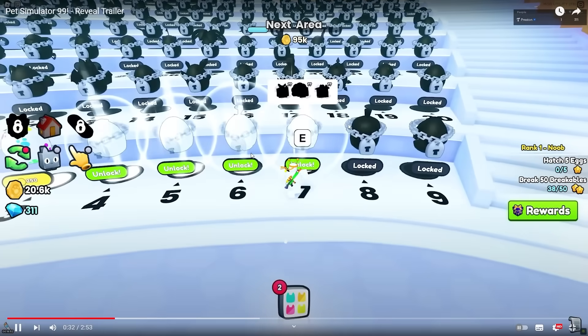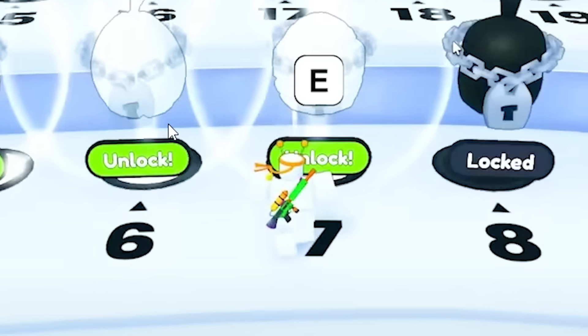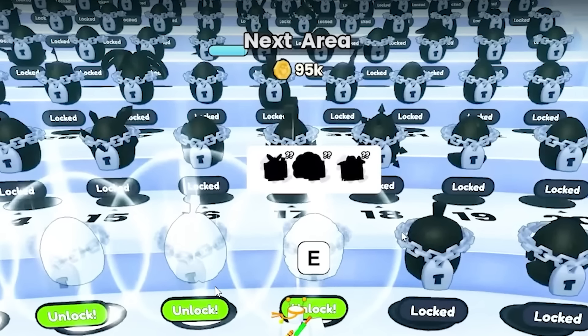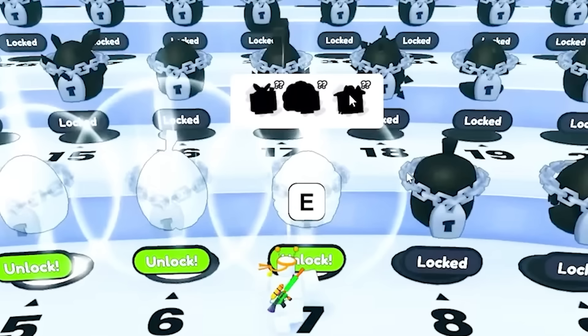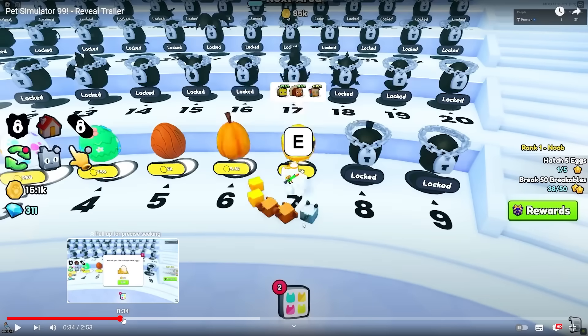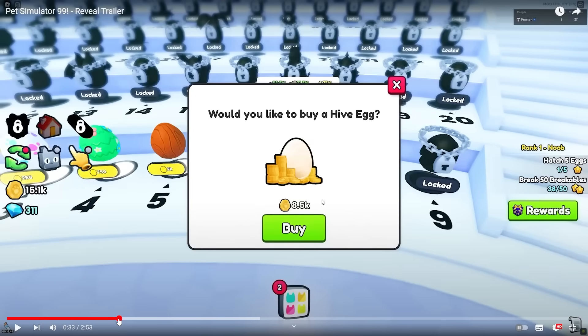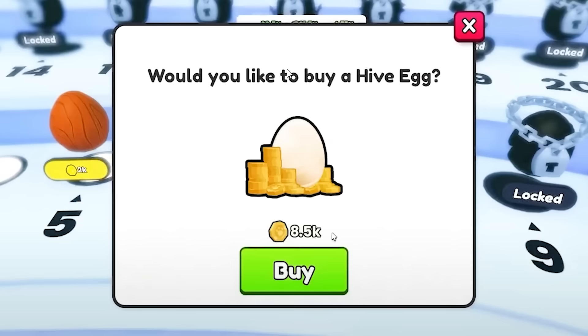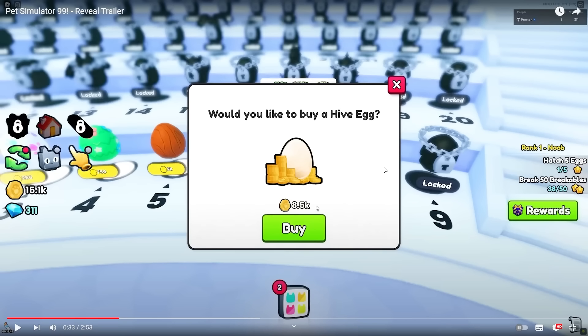This is just insane — this looks so cool. This is the beginning of the shop we saw earlier but from the perspective of the player. Look how many eggs there are: nine on the first row, then ten on the second, and they seem to go up in tens — numbered like 16, 17, 89. In this egg there are three mysterious pets with question marks. There's a bee, that thing, and what looks like the scarecrow pet. 'Would you like to buy a hive egg for 8k?' — so this is just a traditional buy-your-egg screen.